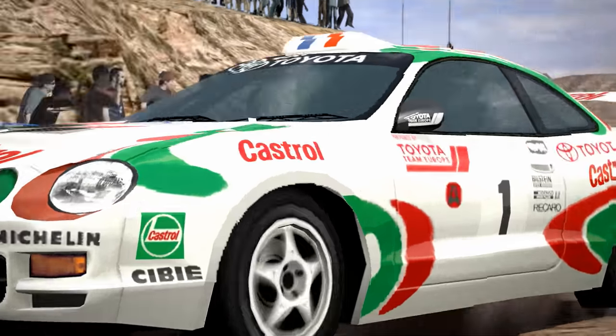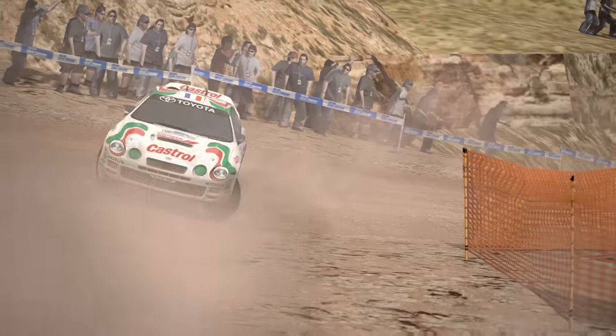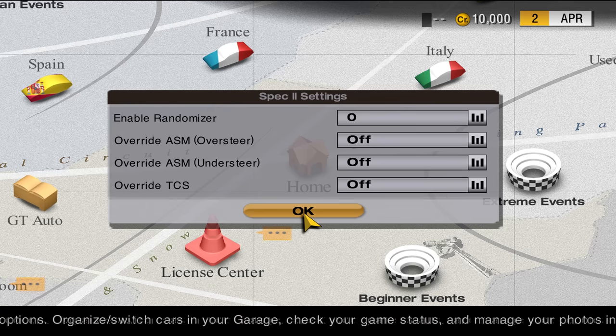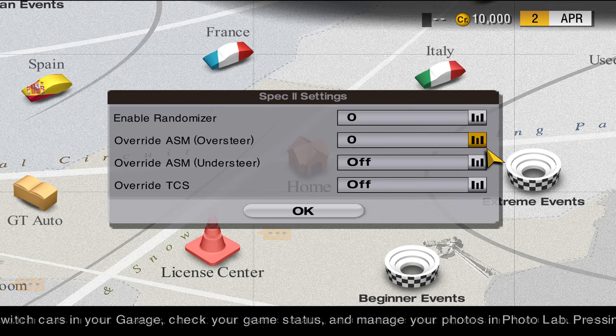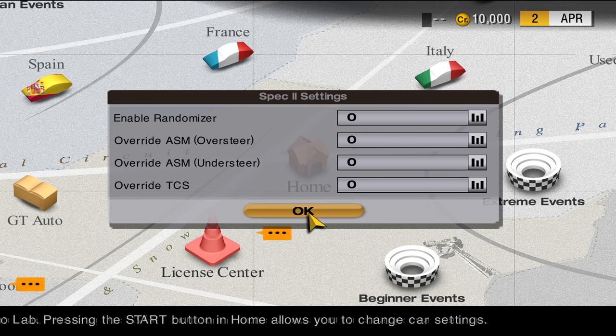One major annoyance in GT4 was disabling stability and traction control for every newly acquired car individually. But with the Spec 2 mod, you can now press the start button in the GT World main menu to disable these assists for all newly acquired cars by default, saving you valuable time during your playthrough.